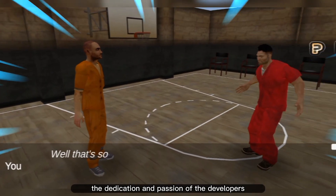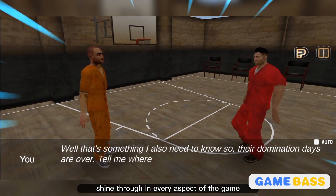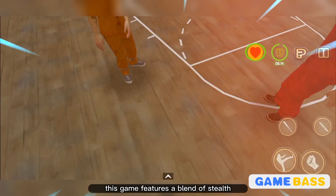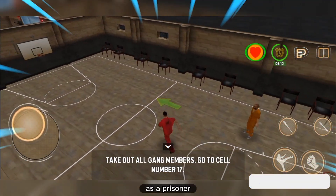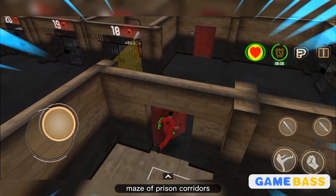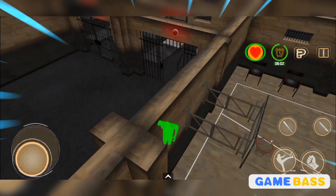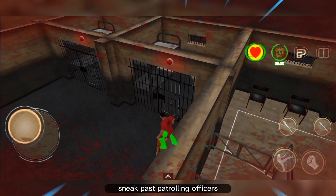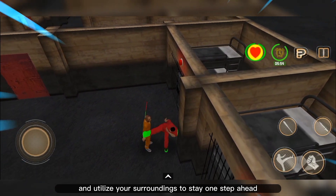The dedication and passion of the developers shine through in every aspect of the game. This game features a blend of stealth, strategy, and decision-making. As a prisoner, you must navigate through a complex maze of prison corridors, avoiding guards, security systems, and other obstacles. Sneak past patrolling officers, hide in shadows, and utilize your surroundings to stay one step ahead.